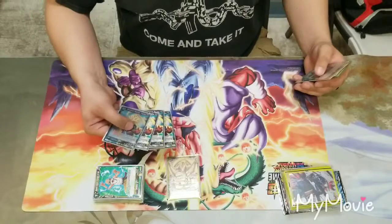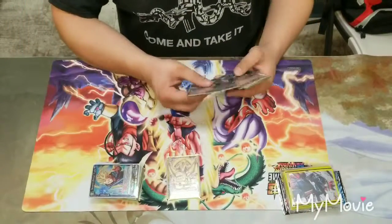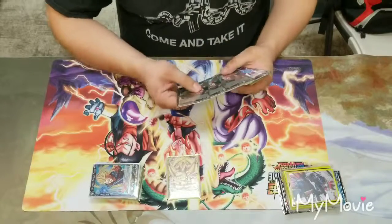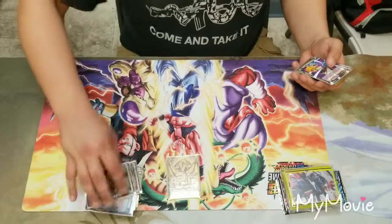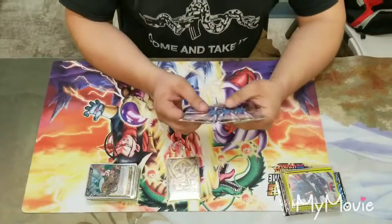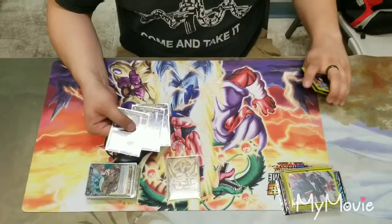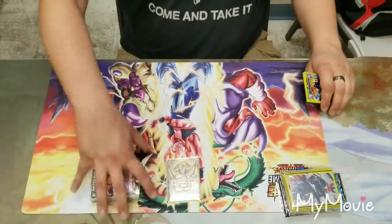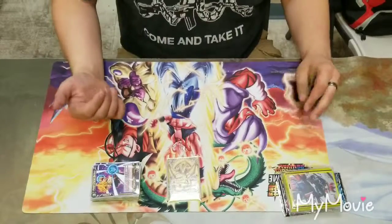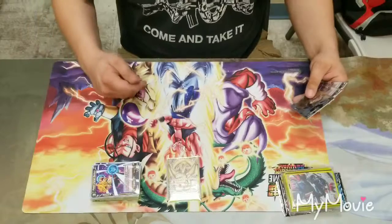Next we have four of the Temporal Rescue Trunks, which is the super combo for the deck. The shining star of the deck is four of the Explorer Bulmas. One of my bigger aggro cards is three of the Power Charge Bardock — I like him because he can either refill my hand with his draw ability or he can get double strike to hit for heavier damage if I'm trying to go for game.